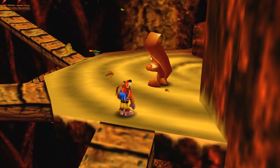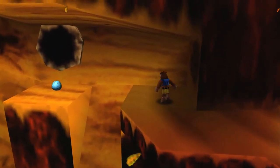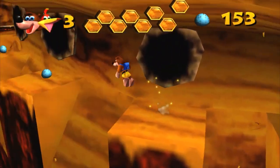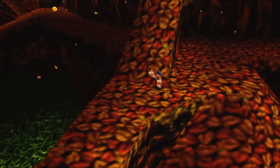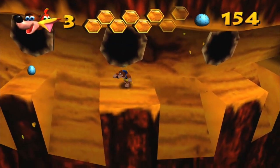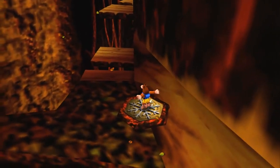This is Nabnut - he nabs nuts. We've got to go nab nuts for him. There are six acorns around this general area that he's missing. Getting two of them now. Those birds are obnoxious - unfortunately they knock you around right here. Here is the winter switch, so now winter is open.